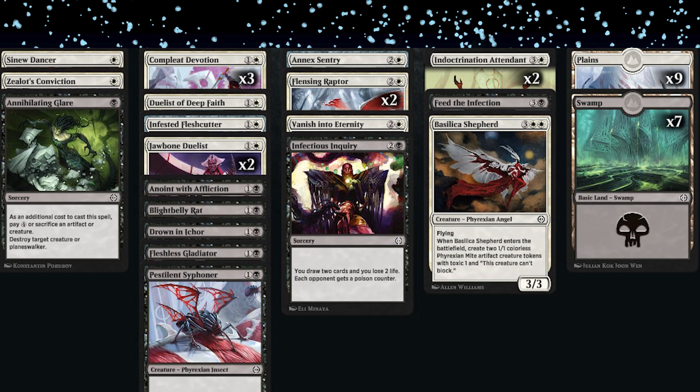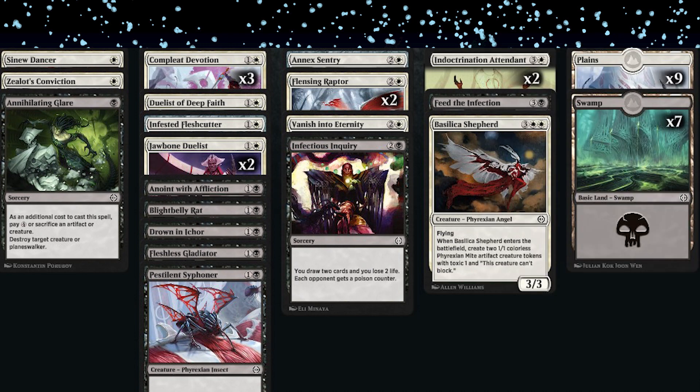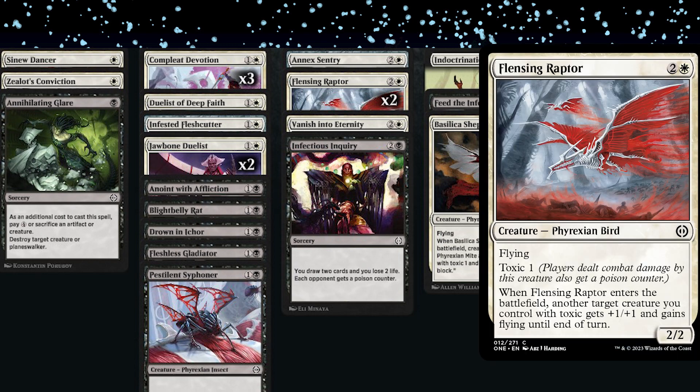One of the better uncommons was Annex Sentry — an all-star every time. Flensing Raptor was really strong — it's a 2/2 flyer with toxic one that gives another toxic creature +1/+1 and flying when it enters. Giving the Jawbone Duelist flying with the Raptor for two toxic and four power was a key combo. Curving Jawbone Duelist into Raptor just puts your opponent on the back foot, basically almost corrupted already. No rares — second rareless deck in a row.